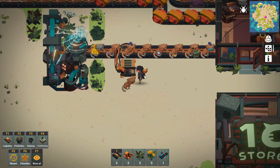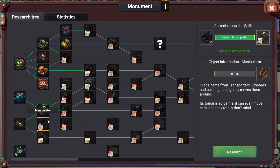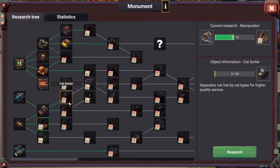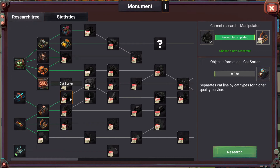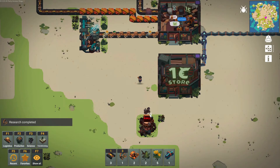Cats just want different things — one with a little bag around him. We need to determine which cats don't want cotton balls, because there's no point in them going into this store. Builder cats, worker cats — worker cats want raw materials, correct. Let's use the manipulator. How do we configure it? I'm not sure there's a filter on it yet — that's something we need to research. Cat sorter — that's next! It separates the cat line by cat types for higher quality service. Fantastic, I want one of those.